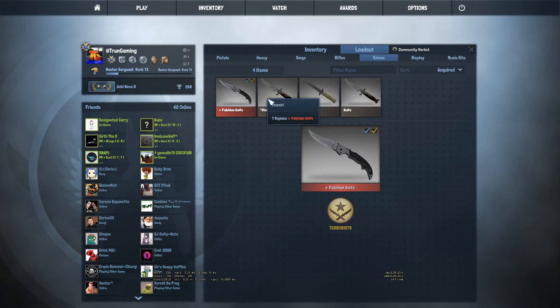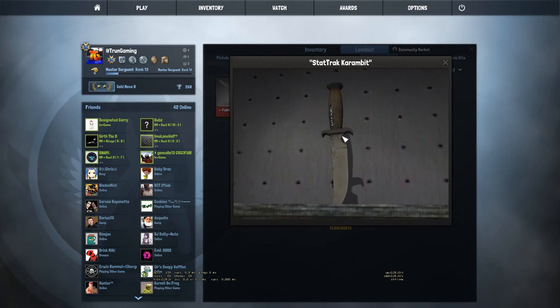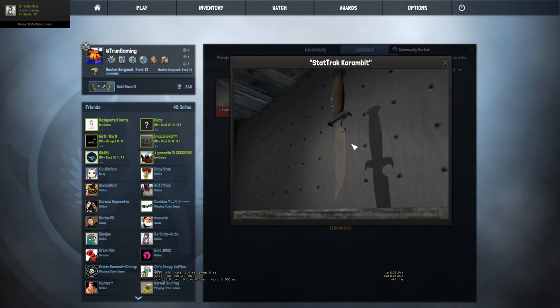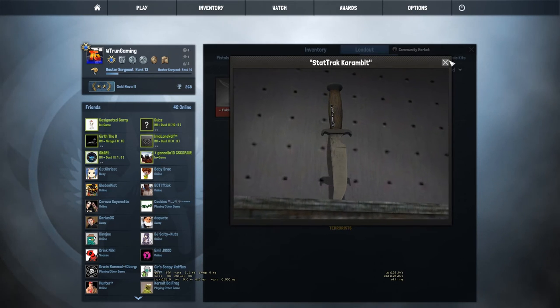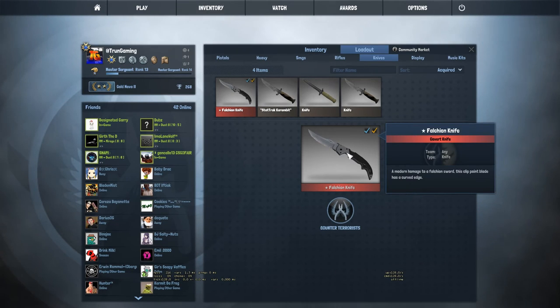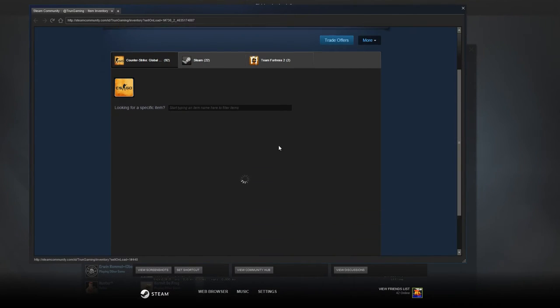Now moving on to the knives. We have my StatTrak Karambit — it has a fade on it. I think this is probably like 93% fade and it looks so sick. Tell me what you think about the pricing — I'm thinking about trading this, so if anyone wants to trade me a Doppler or something. I'm kind of getting sick of the Karambit Fade, so anyone who wants to trade a couple knives for this, go ahead. In all seriousness, I have the Falchion Knife Vanilla, and I actually love this knife because I bought it for about $60 on the Steam Market and now I believe it's about $70-something, or it was at least — it does raise in price for some reason.